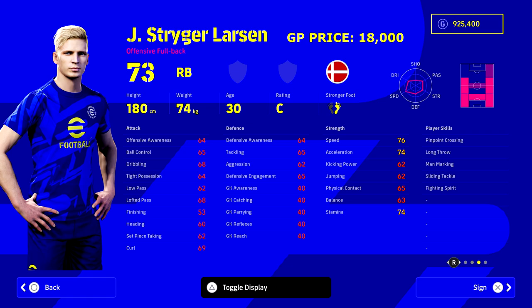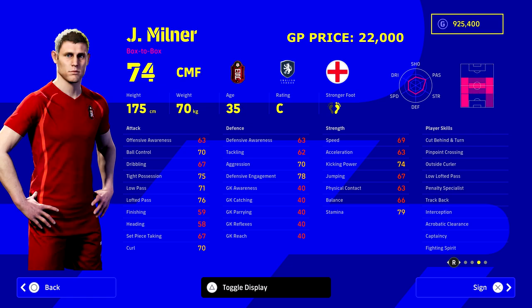He's definitely one to buy if you're looking for a man to fill all positions. Next up we've got the swiss army knife that is James Milner. Every episode of this is going to have one guy that can't excel at everything but is kind of average at everything, and then you need to decide how you're going to train him up. If you want to turn him into a really solid, defensive-minded left back with really nice player skills - fighting spirit and all that sort of stuff - for 22,000 GP, Liverpool fans would probably already have bought him.